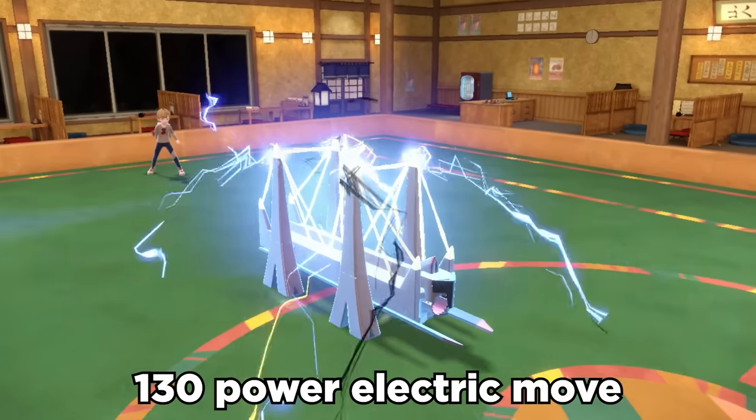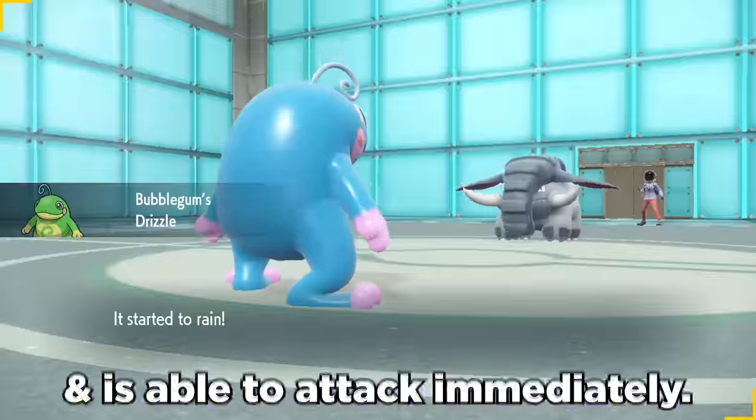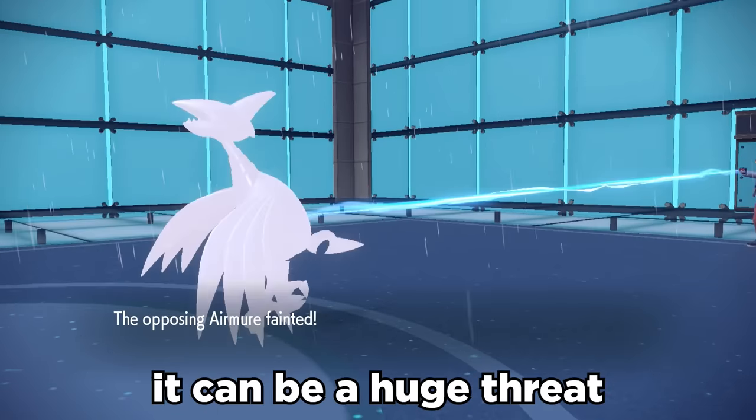Electro Shot is a two-turn 130 power Electric move that boosts Special Attack one stage before each use. But under Rain, it doesn't have to charge and is able to attack immediately. Arceladon has insane power and bulk, and with spammable Electro Shots, it can be a huge threat.